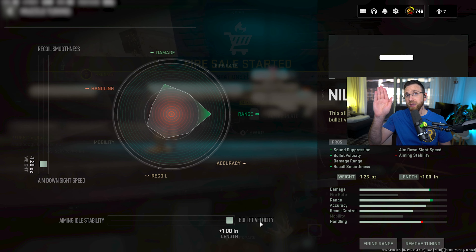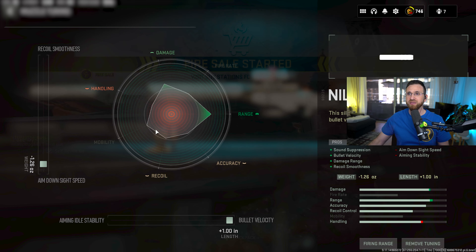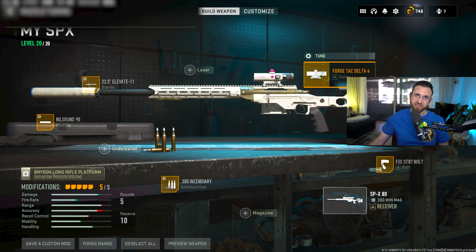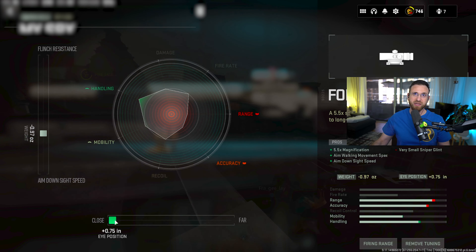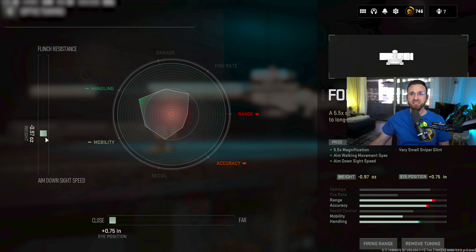For bullet velocity, obviously you want to go all the way up as far as you can — I'll show you why in a second. For the optic, I've got to go with the ForgeTag Delta IV. Lately I've been running it close so I can get the head just a little bit bigger, and aim down sight speed at negative 0.97 ounces.